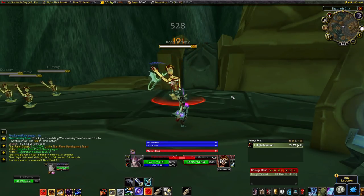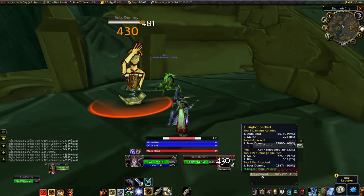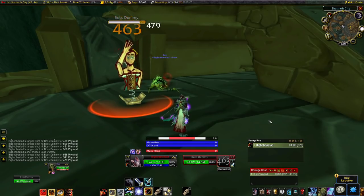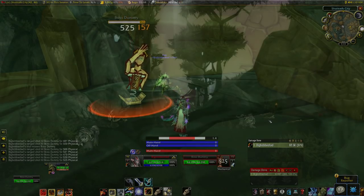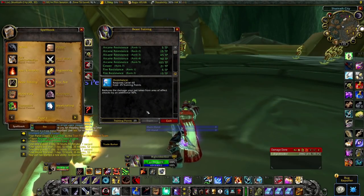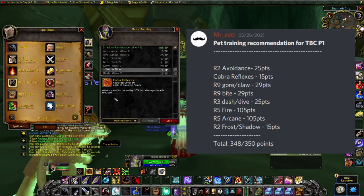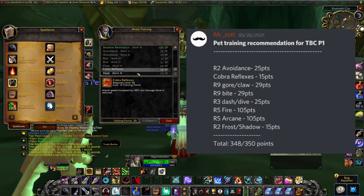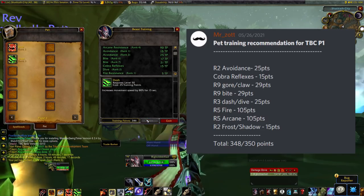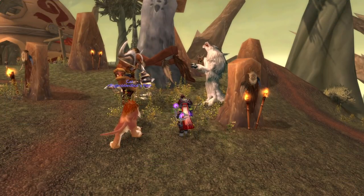Wind Serpent isn't that far behind though, and the same goes for Cat. From what I've seen: Ravager is best, then Cat, then Wind Serpent for DPS - but the differences are very small. If you have a specific reason you want a Cat or Wind Serpent outside of pure DPS, you're probably fine. For pet training: Serpent's Swiftness and Avoidance on all your pets - that's about 90% of it. For the rest: max focus dump, Gore or max Bite if it can learn it, Dash or Dive, and split resistances with rank 5 Fire, rank 5 Arcane, and rank 2 Frost or Shadow.